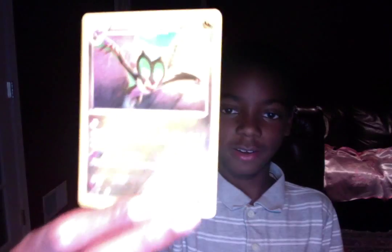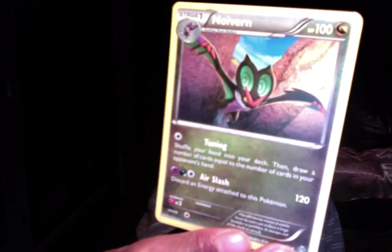So we've got Inkay — lots of duplicates, and you have to have duplicates. This is the promo of Noivern. Here it is, so I'm going to put that with my other Noivern. A Psychic Type Energy. Maybe the card's not a promo, I don't know. I think it is.